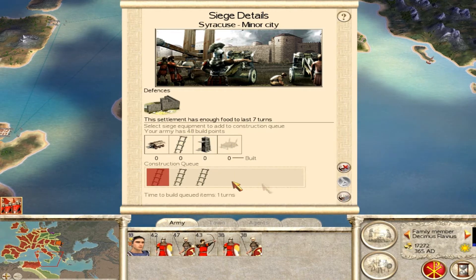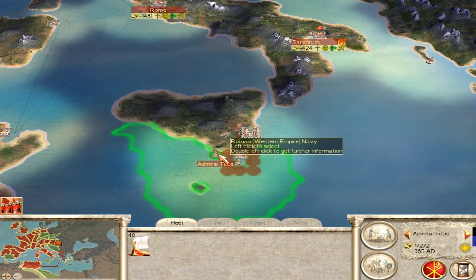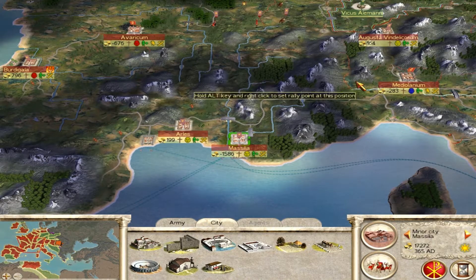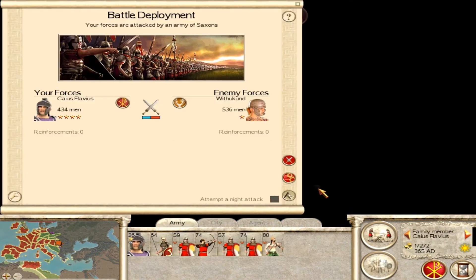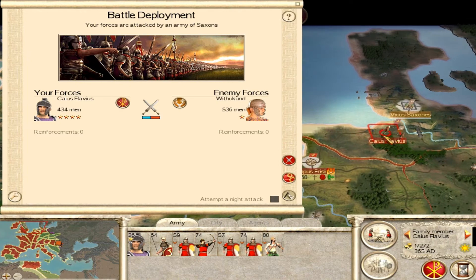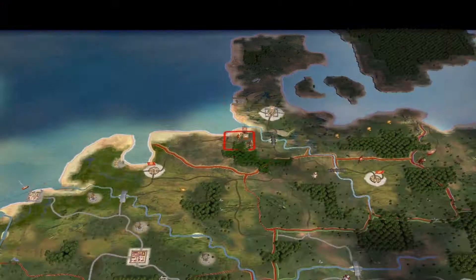Here I am going to lay siege to Syracuse. I'm going to end the turn and I am attacked by the Saxons. This battle — I am, again, at a severe disadvantage, but I do manage to win.